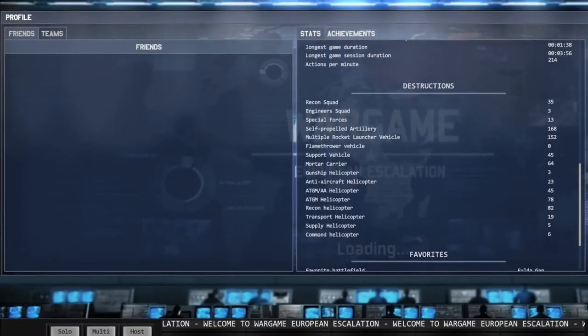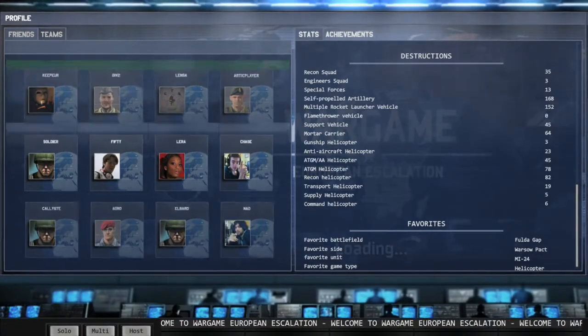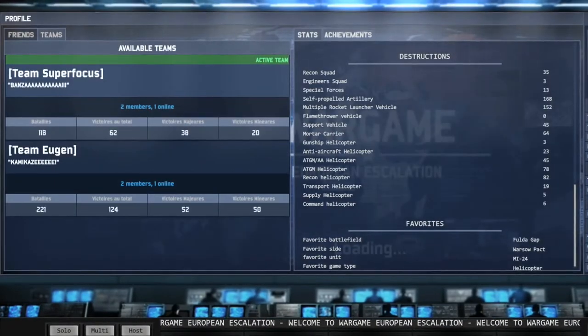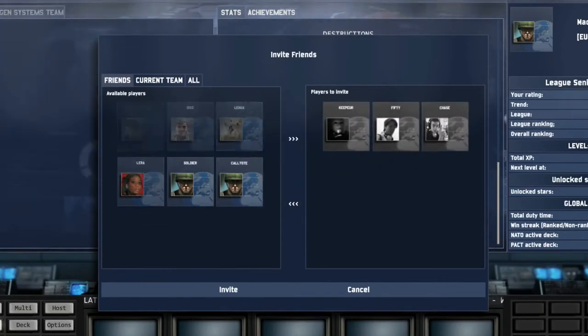EugenNet makes interactions between players easy. Form a friend network and keep in touch with your sparring partners. Invite them to join a conversation, a match, or create together a team and battle other players' clans.